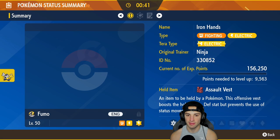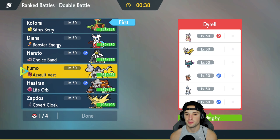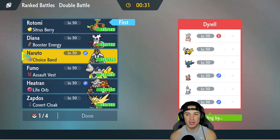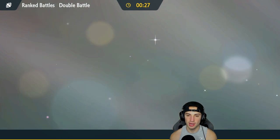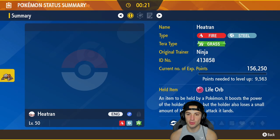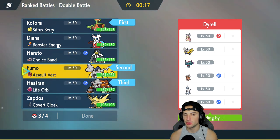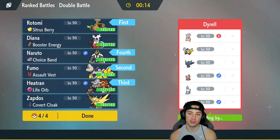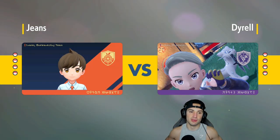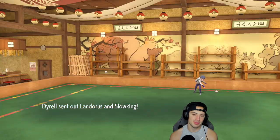I'm going to end up leading Urshifu — it's on the faster side at 155 Speed. If we get off some big-time damage turn one I'd really like it, but I believe they'll go Iron Hands, so I'll mirror with my own Iron Hands. I'll put Heatran in the back and bring the Choice Band Urshifu — if Trick Room is up, we can always Aqua Jet for first-turn priority. It's 40 base damage plus STAB makes it 60, plus the Choice Band — it's just crazy damage. They end up leading Landorus and Slowking.